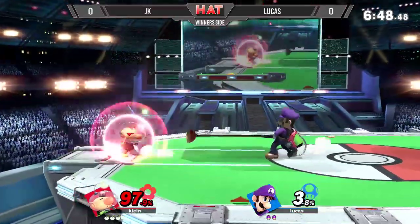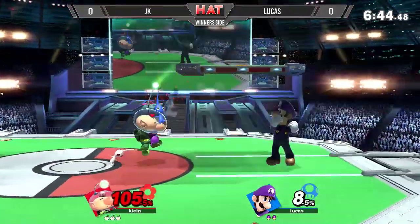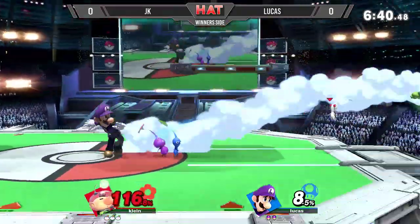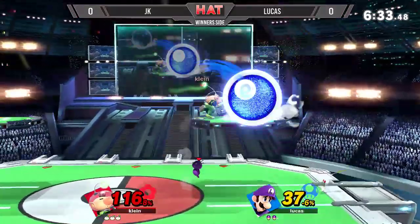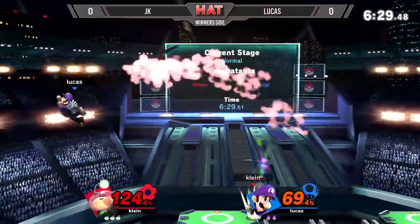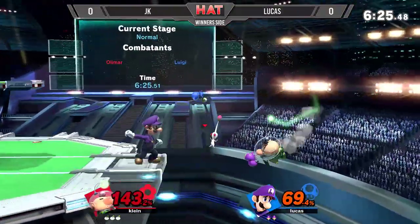JK's got a purple Pikmin right now — not too helpful — but now he pulls blue, great for grabs, and the white Pikmin. Luigi does not want to deal with that white, and there it is. The tornado wasn't able to get rid of it, and look how much damage Luigi racked up just from that white Pikmin. This is a great position for JK, still holding on to his first stock here in game one.